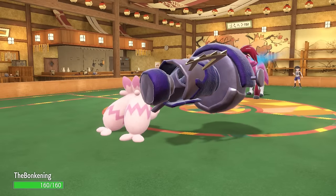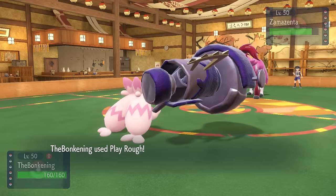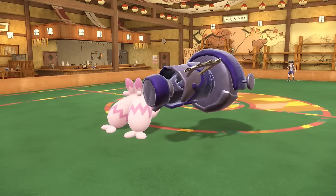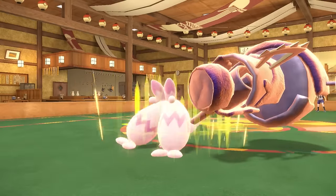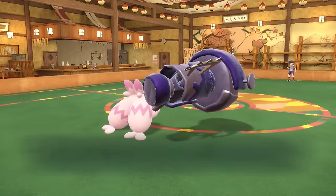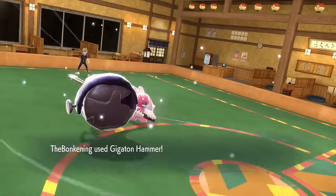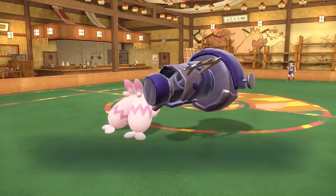I get the Swords Dance off for a nice doubled attack. I'm looking at this dog thinking I could probably just Play Rough here for solid damage — Metal Burst is scary, but I go for it regardless, and that straight up takes care of it. It's nice to kill stuff without even having to use the Hammer — down goes a pretty good defensive switch-in. They go right back into Klefki, probably thinking Light Clay Reflect too, but I take this opportunity to go for another Swords Dance. They end up going for Trick Room, which is going to throw a wrench in my fast Tinkaton's plans. I fire off a Gigaton Hammer and those keys are not going to be usable anytime soon — that takes care of the Klefki.